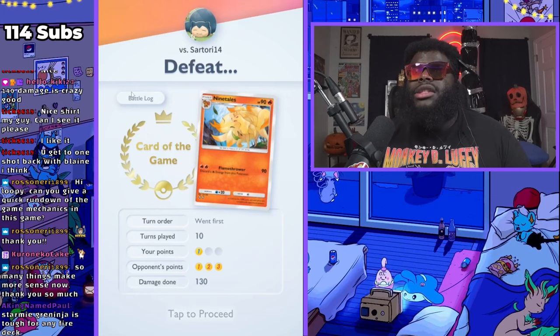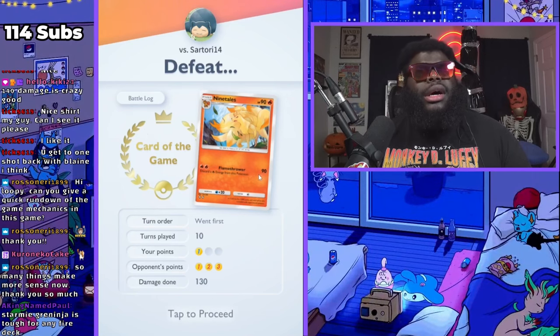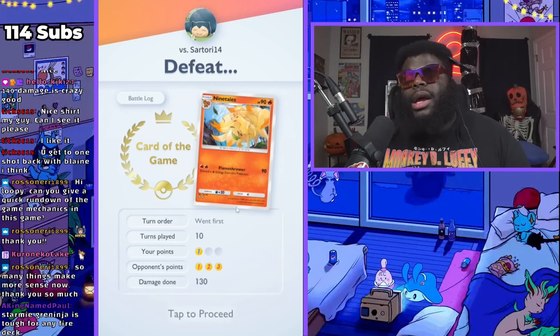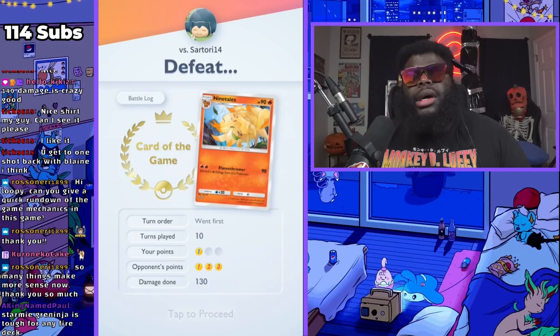You have some different abilities mixed in here and there. Once you get the final evolution for Greninja, you don't have to have any energy on him, but he can deal 20 damage from the bench on any Pokemon on your opponent's side — he just does 20 damage every single turn by triggering his ability. Some Pokemon on the bench can also poison the Pokemon in the active position.